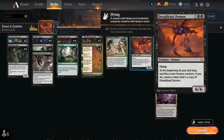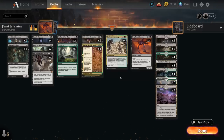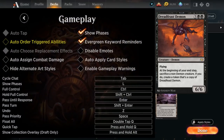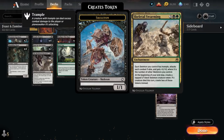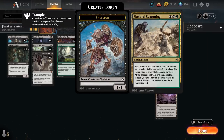A great combo with Dreadfeast Demon is Skeletal Swarming. The 5-mana enchantment says at the beginning of your end step, create a tapped 1/1 black skeleton creature token, and if a creature died this turn, create two of those tokens instead. Each skeleton you control has trample, attacks each combat if able, and gets +X/+0 where X is the number of other skeletons you control. Skeletal Swarming can provide a steady stream of sacrifice fodder to our Dreadfeast Demon so we can keep making more and more 6/6 flyers. As long as you have auto triggered abilities disabled, you can stack these triggers however you want — sometimes it's beneficial to make the Skeletal Swarming tokens first to sacrifice to Dreadfeast Demon, and sometimes you want to sacrifice a creature to the Demon first so you get two Skeletal Swarming tokens instead.